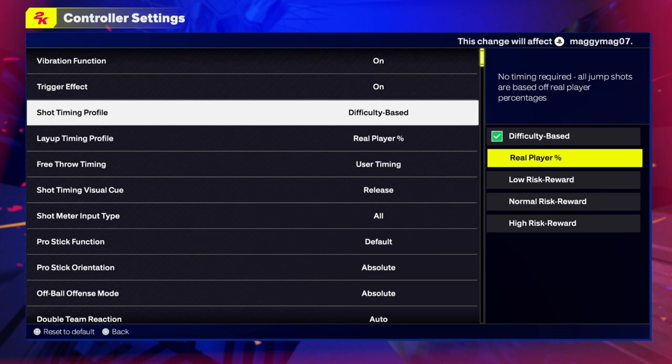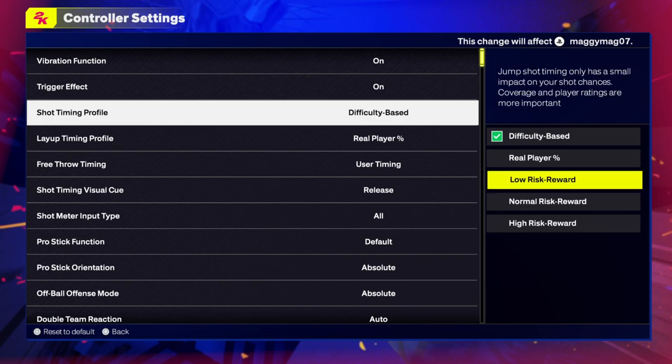The next one is real player percentage. No timing required — all jump shots are based off real player percentages. So this means that if you're playing with a team and certain players really can't shoot in real life, you probably can't even knock down a shot with them. I wouldn't do that.